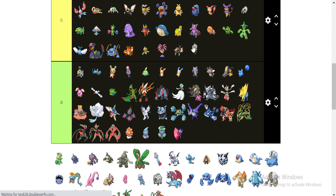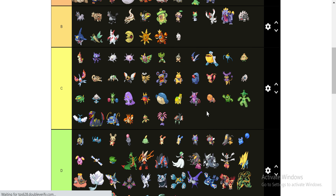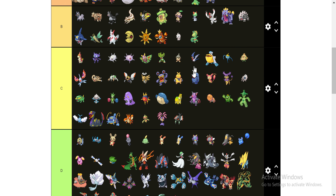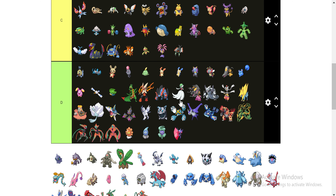Castform — I'm gonna put him in the B category. Having the ability to change your type based on the weather and stuff could be really helpful in some situations. I've never been in a situation where it was particularly helpful, but it could be helpful. Kecleon is kind of in the same boat as Castform — it's a cool strategic thing to add to the game, but it's just not much benefit on my personal team.